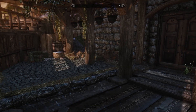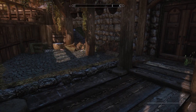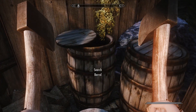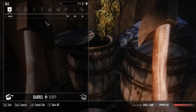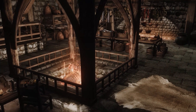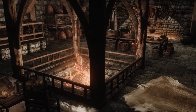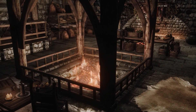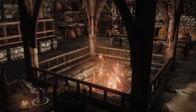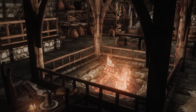Now that we've adequately examined the exterior of this gorgeous heaven on Nirn, we should head on in by grabbing the key right out of this barrel here and plopping it in the lock. It's a fire pit inside — a totally tubular townhouse of transcendent topology.